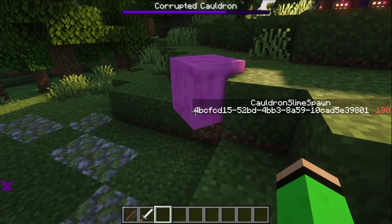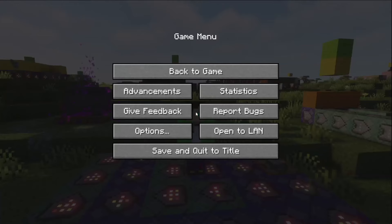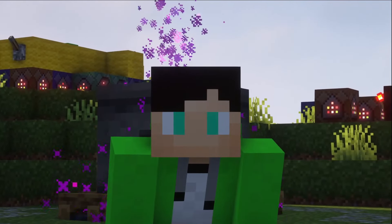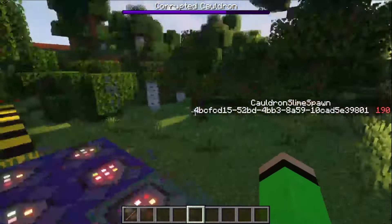I considered putting in a spread players command so that the slimes won't just spawn in the cauldron, but I decided to leave it since most of the time it works. The way I made the pink slimes actually pink was by going to vanillatweaks.net — I'll leave a link in the description — and just selecting the pink slimes texture pack there.